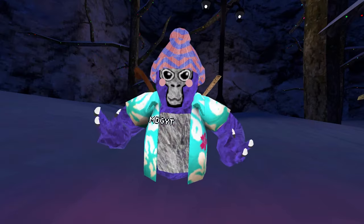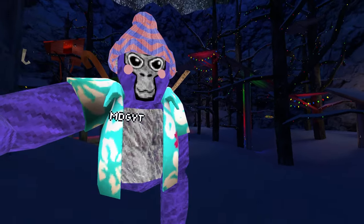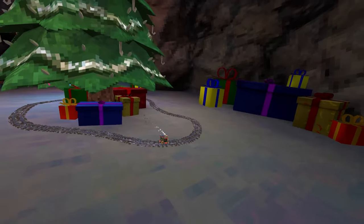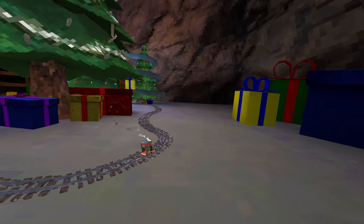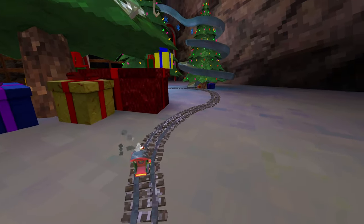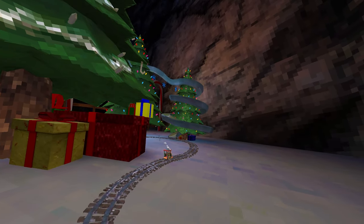That'll pretty much be it for the video, but I will give you guys one more bonus tip. This only applies to the Christmas update — basically, if you have this train, what you can do is grab onto the train and let go of it really fast, and it'll slingshot you into the air like this. I don't know if they'll fix this a year from now, but for right now it works.